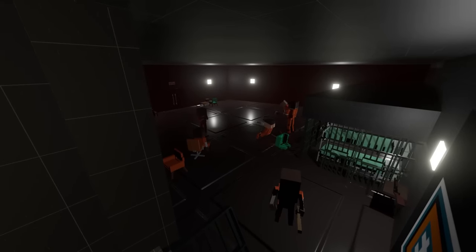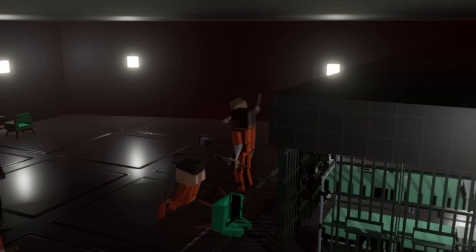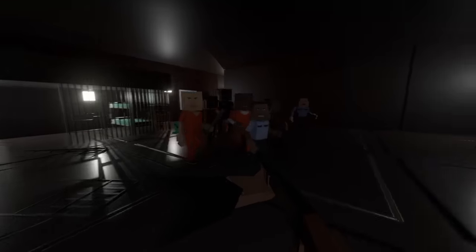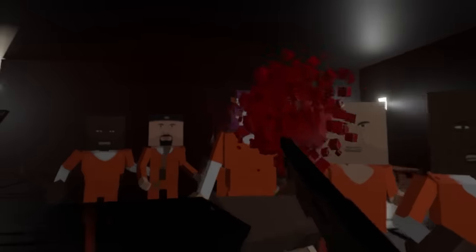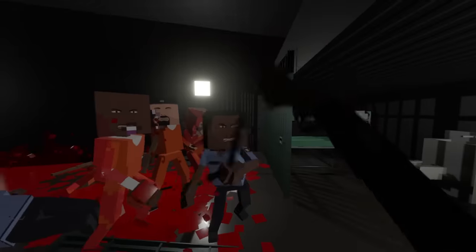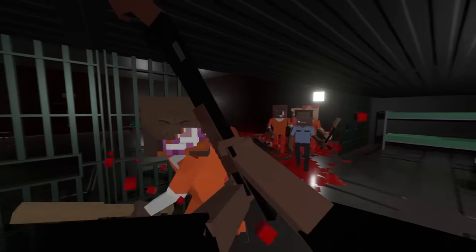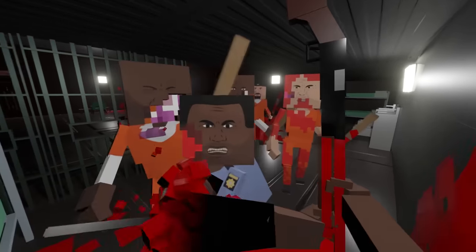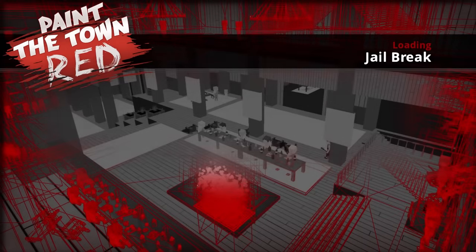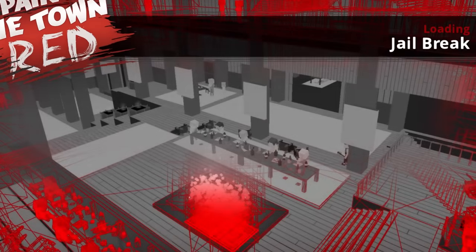I see a shotgun right there. I think the plan of action is to get the shotgun and then shoot everybody, preferably that big guy right in the face. I need to get the big guy — okay I'm getting my ass beat. Let me out, let me out. Don't go in the cell, do not corner yourself.